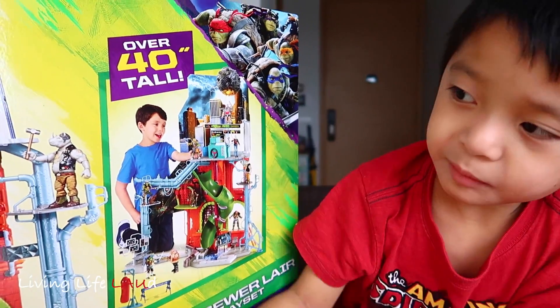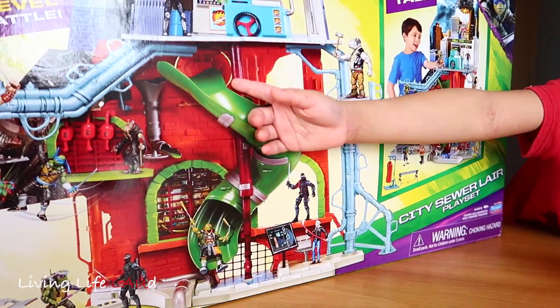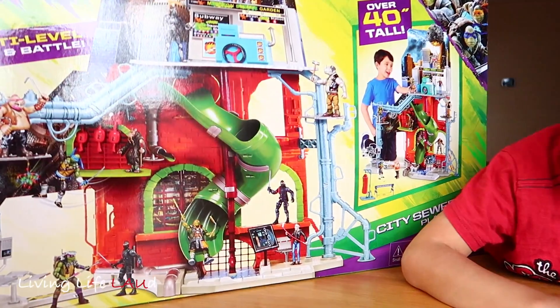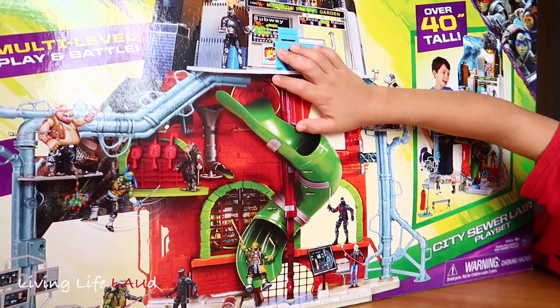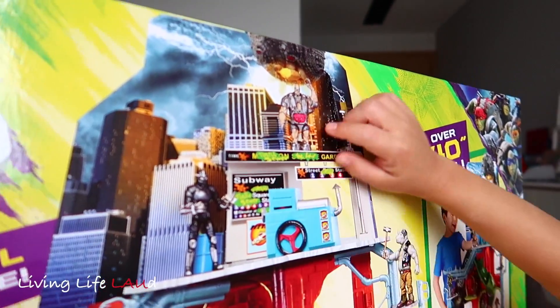Inside, maybe we have to slide here for characters which is on top here. They drop down, they come from here, then they go down. We also have a subway here and subway is also pizza.